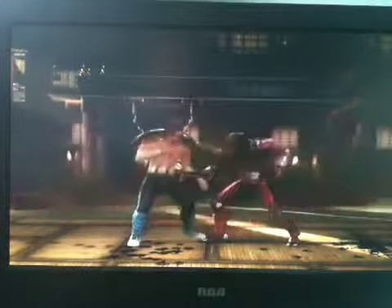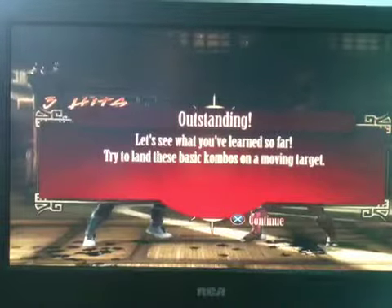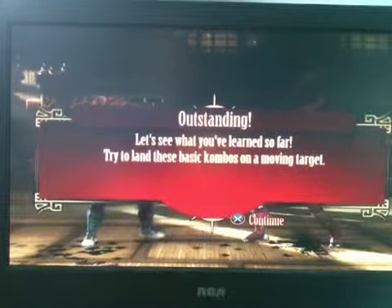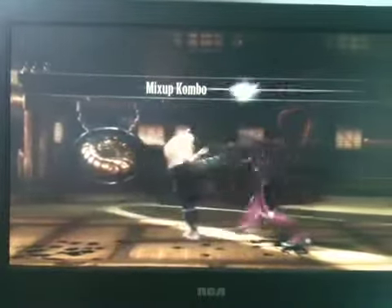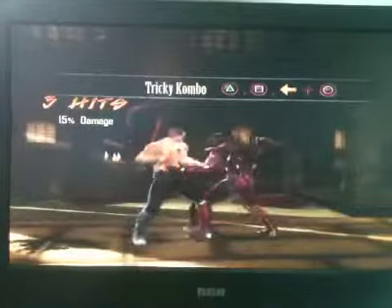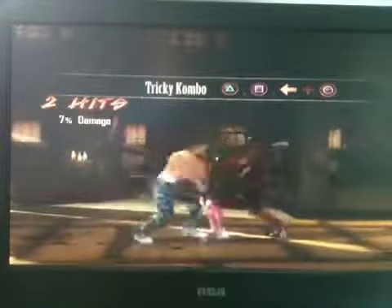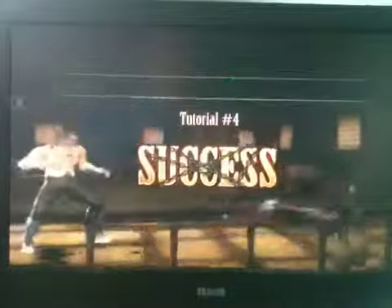Try this combo: square, square, forward, square. Let's see what you've learned so far. Try to land these basic combos on a moving target. My favorite combo.